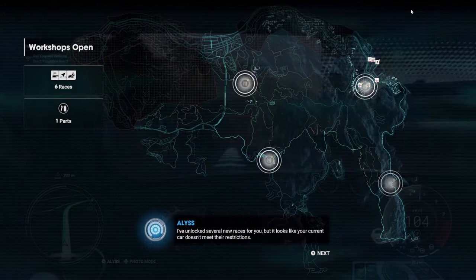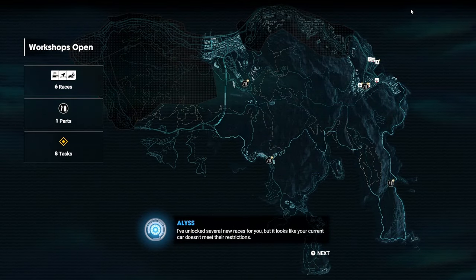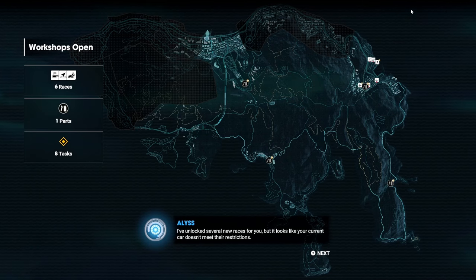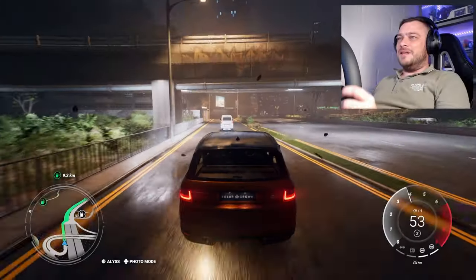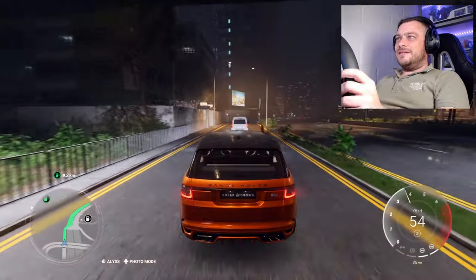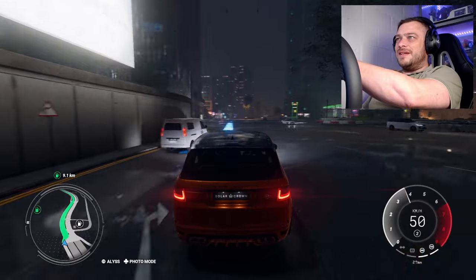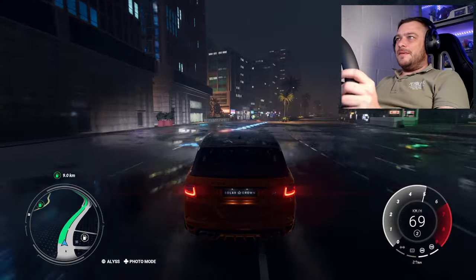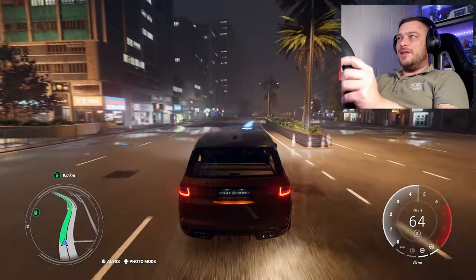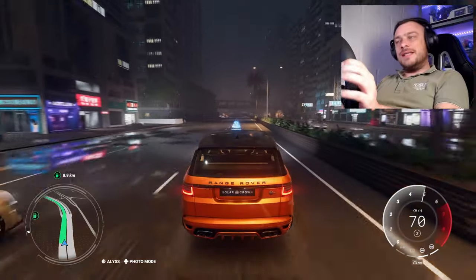The open world is big though. The developers claim a 1-to-1 size of Hong Kong, which makes it about 80 square kilometers with plenty of roads and sites to discover. You can experience rain, leaves blowing around — that's a nice touch. The shadows in the water puddles are really nicely done, so the graphics are quite okay.